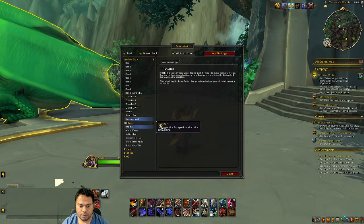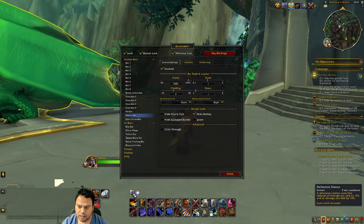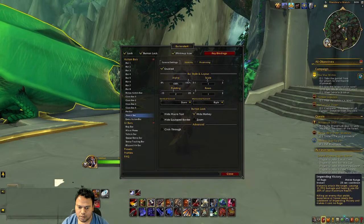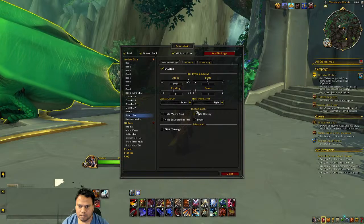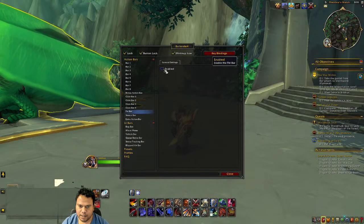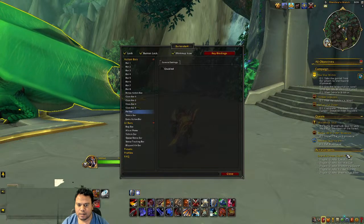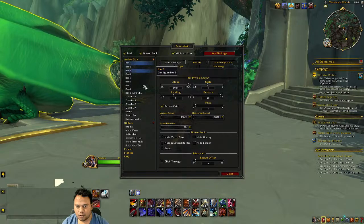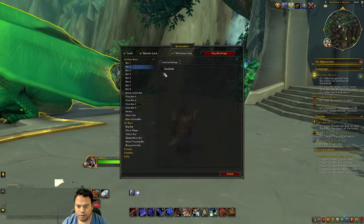The extra accent bar and stances bar — I'm not sure what they do, so I'll check later. The pet bar I removed since I don't use pets much. Those are the optional bars you can remove. Bar 1 and Bar 2 are the main action bars appearing on screen, so I want to keep those on.